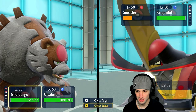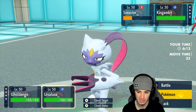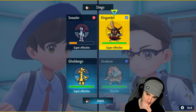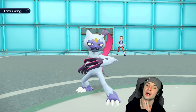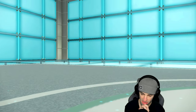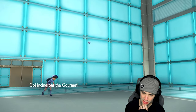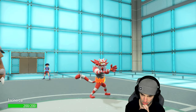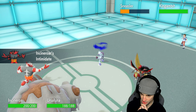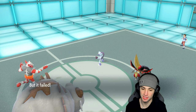I might just pop the Defiant switch — say screw it and rip an Earth Power into that slot. There's a chance he goes for Sucker Punch to take out Gouging Fire. I could Fake Out next turn with Incineroar, but I don't mind popping Defiant here. I really think there's a chance for Sucker Punch — and yes, there's Sucker Punch! Great call on my end — we made it fail.